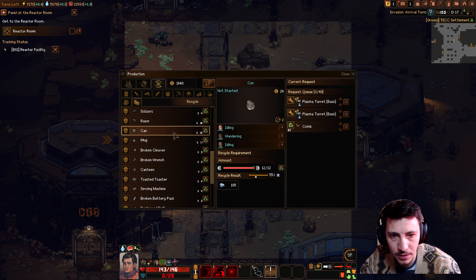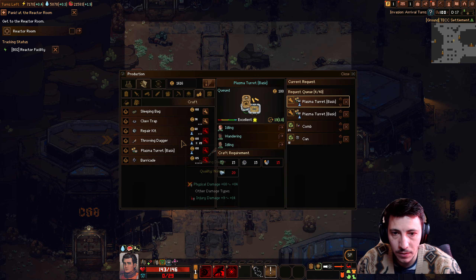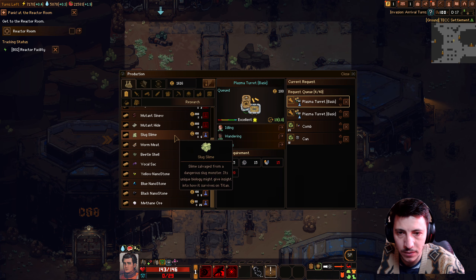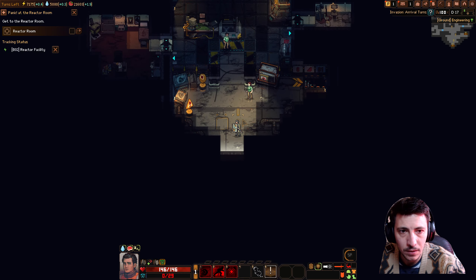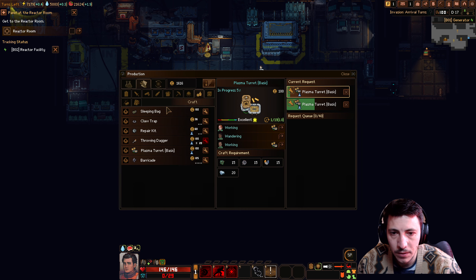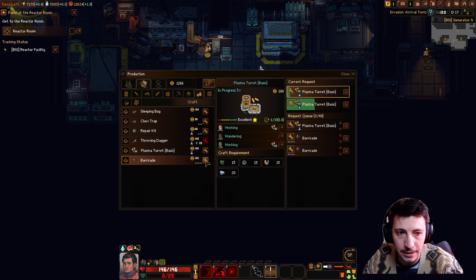Alright, working through the combs and cans. We need some more refined iron across the board. We don't have a ton of money so we'll hold on research. Combs are done, cans are done, working on the plasma turrets. Let's make another one of these and then maybe some barricades — each one has five, so that's good. Maybe 15 barricades should be sufficient. We still have plenty of money, so we should make a few repair kits.